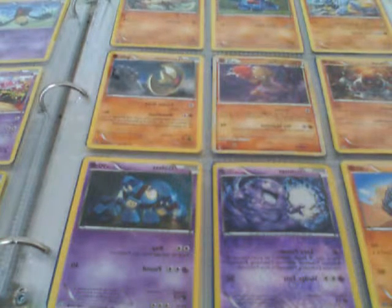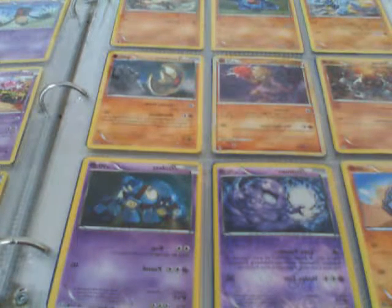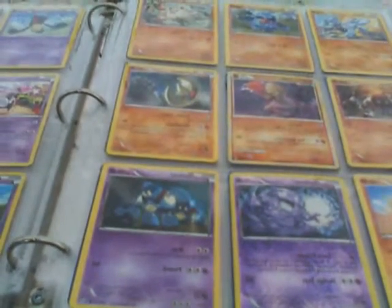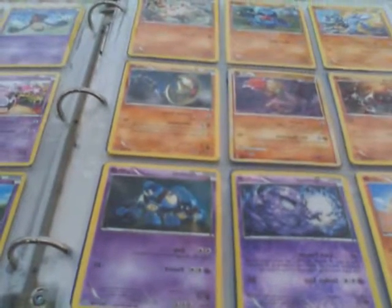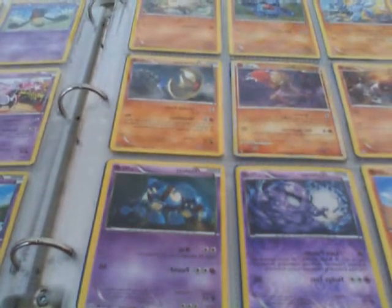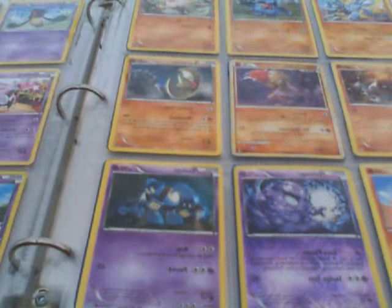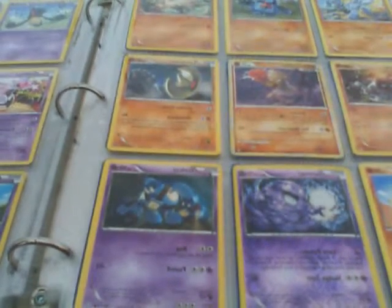I have a Sawk, a Nosepass, a Mankey, a Throh, a different version, a Hitmonchan, a Lunatone, and a Rhyhorn. I got the Rhyhorn from the XY pack — it cost $12.99 for the pack. I didn't get any EXs, but I still had pretty good pulls. My main promo card was Xerneas, which I'll show you in the back. I pulled a Genesect and I think I got a Golurk. Let's move on to my Psychic types.